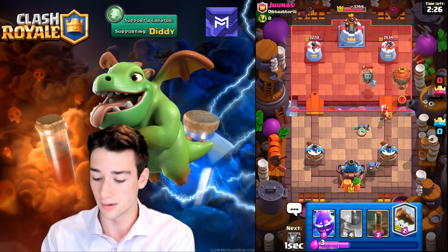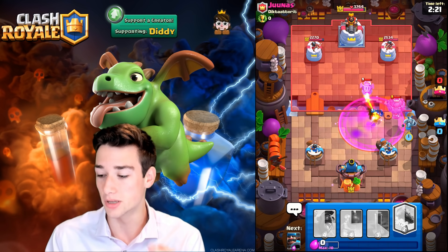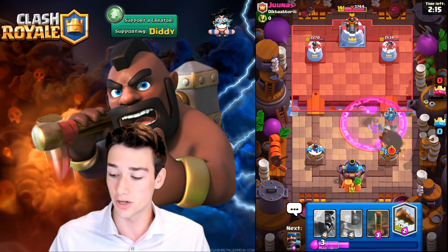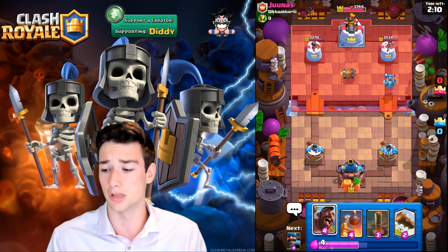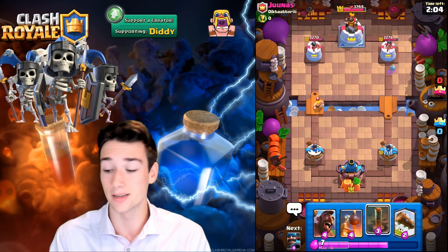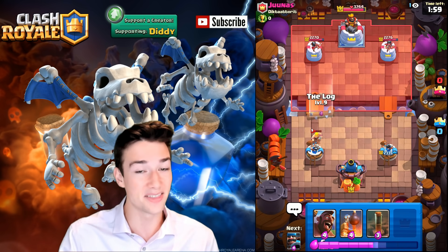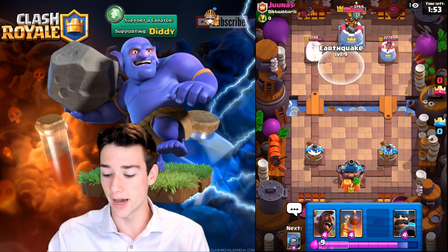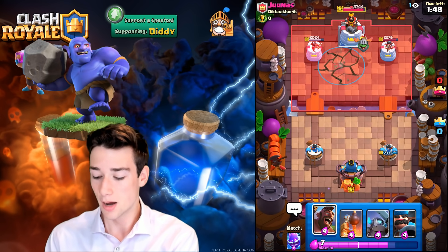We're going to go with the Hunter in the back and try to relax. We see a Lumberjack — let's go with our Mini P.E.K.K.A. We're going to cycle to another Mega Minion because the Hunter and Mega Minion are going to need to put in some work on this Balloon. Now if he has a Freeze spell, this will be detrimental, because our Mega Minion and Hunter generally need to be close to the Balloon to take it down. This is looking like a very rough matchup.